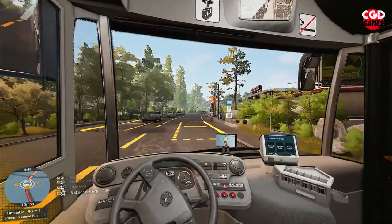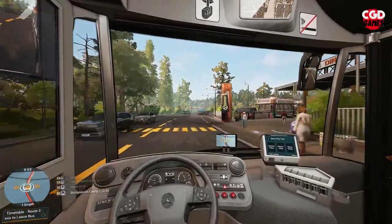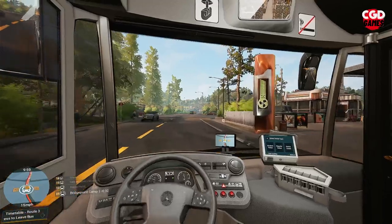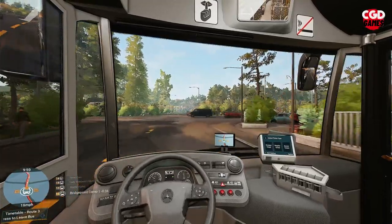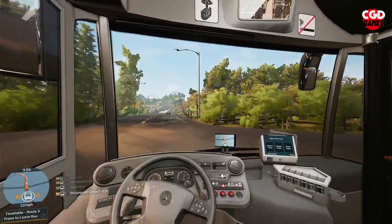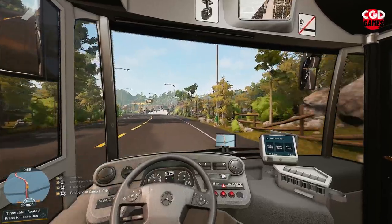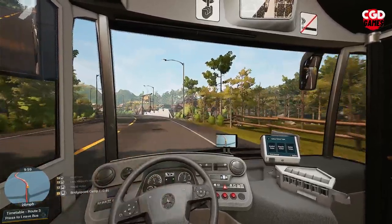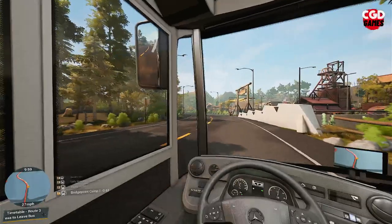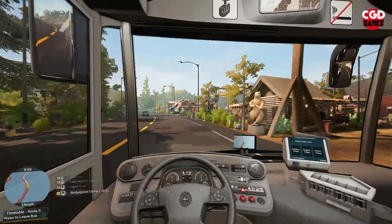How in the world was I supposed to see that? That woman just appeared from the left and crossed right in front of my bus — I was indicating everything. I'm sorry, but if anyone from the development team sees this, you've got to sort that out, because that is harsh. As a bus driver I should be checking, but that is really harsh.